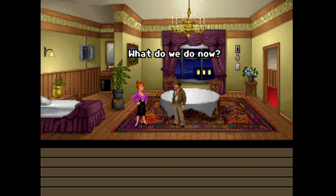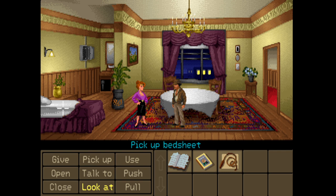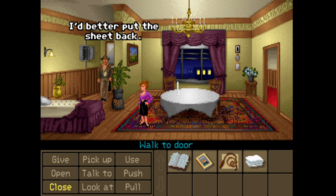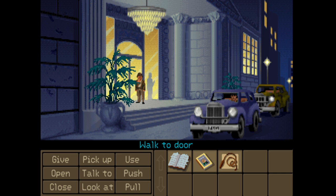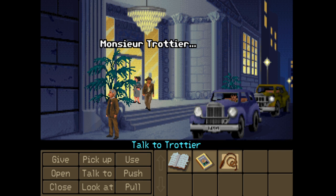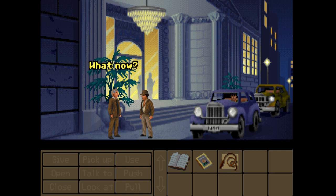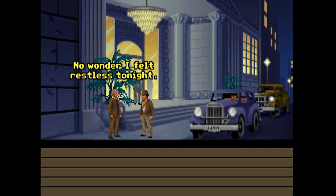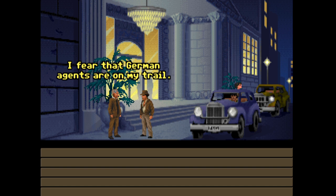What do we do now - go find Trottier or call a cab? I'm gonna find Trottier. Let me take all this stuff just in case it comes in useful - I've got a feeling it might. Let's talk to Trottier when he comes by - there he is. Back again, Dr. Jones - what now? I've got your answer for you. Madame Sophie is in town and wants to meet you. Still, one must be cautious - I fear German agents are on my trail - prove you are not one of them.